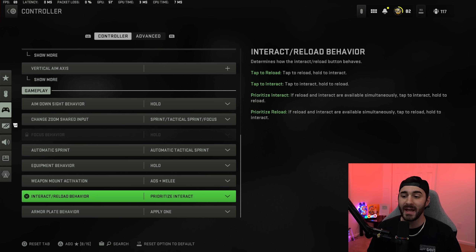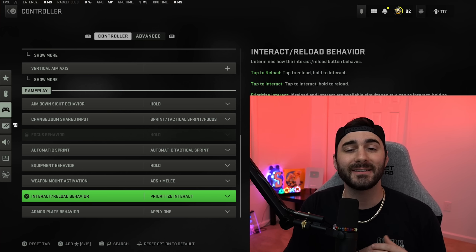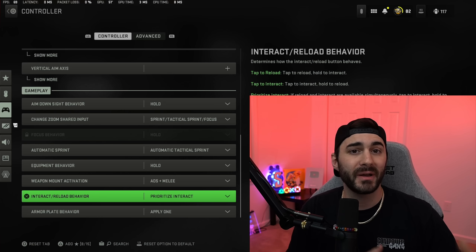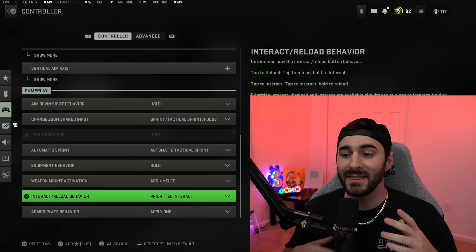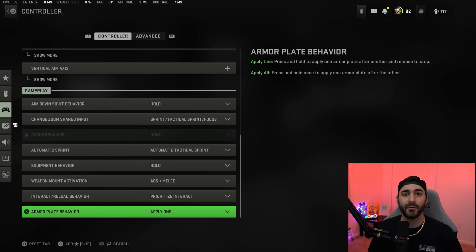For weapon mount activation I'm using ADS and melee. For interact and reload behavior I have prioritized interact, because I want to loot as fast as possible. This is a setting you should change for Warzone — instead of pressing and holding to pick something up or open a door, you just tap the square button. It makes looting a lot faster and gives you a leg up on opponents.